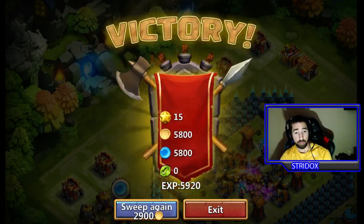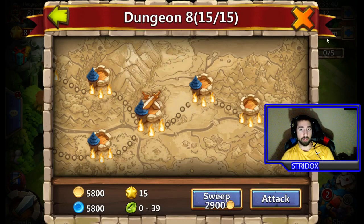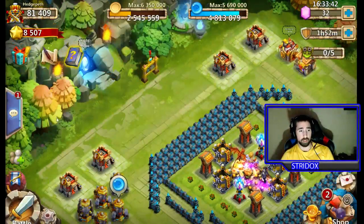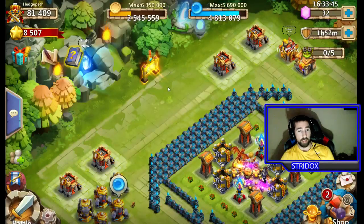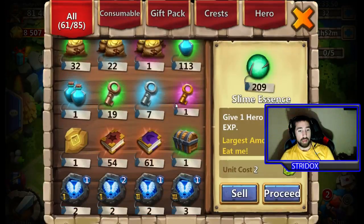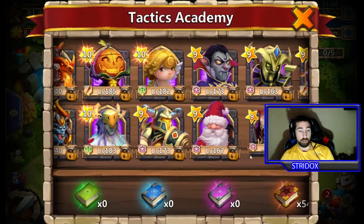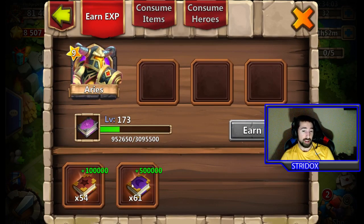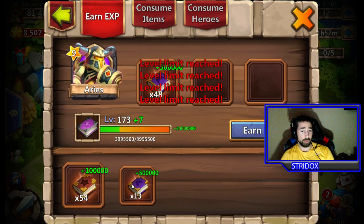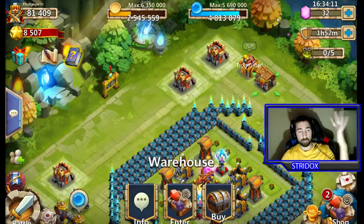I'm not getting very lucky with shards here. I've already swept and gotten shards by doing that as well. They also added items like the Blessed Tomb, which is 100,000 XP, and Blessed 1 and Blessed 2 — 500,000 XP. So if I want to take my Ares from level 173 to 180, I just add the books and he's already level 180. Oh my god, it's freaking crazy.